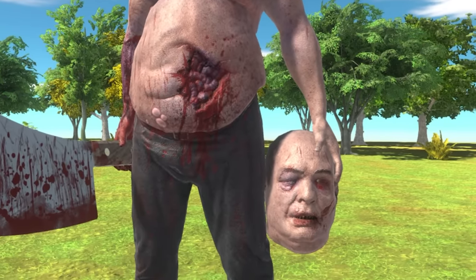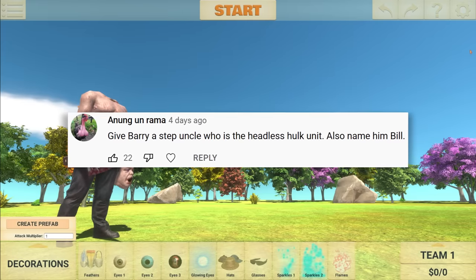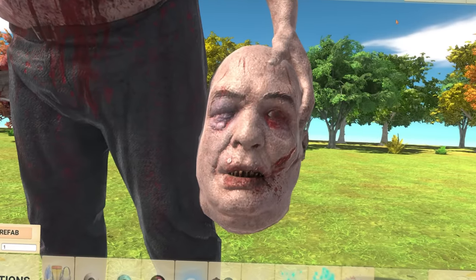Welcome back to Animal Revolt Battle Simulator. Today's first suggestion says give Barry a step uncle who is the Headless Hulk unit. Also, name him Bill.